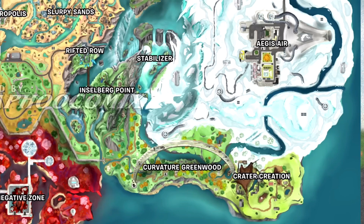Stabilizer looks like a giant waterfall. Then we've got curvature greenwood — that is actually pretty sweet, it's like the arch in St. Louis. I bet you could go up on that and laser people, that'd be so cool. To the right is crater creation — a lot of potholes down there.